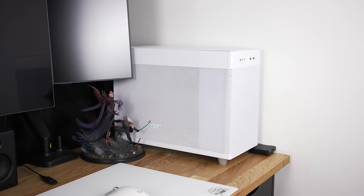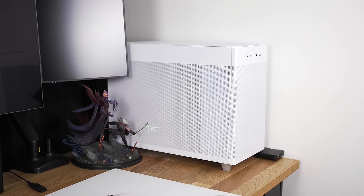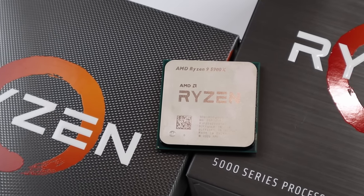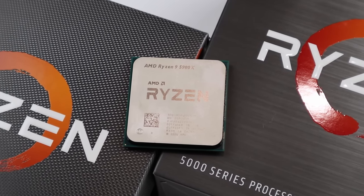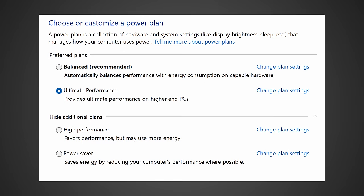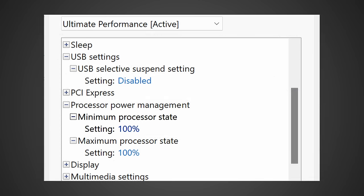On my 7800X 3D system, I actually disabled something that many people will tell you not to, as apparently it can reduce the maximum clock speeds. But I found this to not be the case on my ASRock motherboard. That setting is C-States. C-States essentially control the sleeping or downclocking states of your CPU, so by disabling it, we're making sure the CPU is running at its full potential at all times — especially when combined with the Windows Ultimate power plan and the processor's minimum frequency set to 100%.